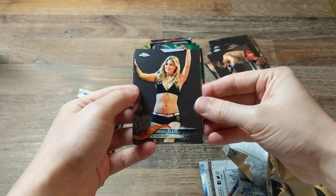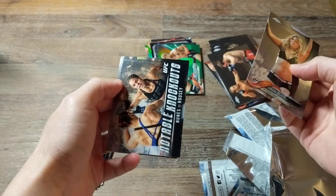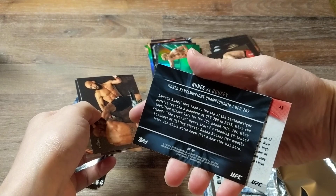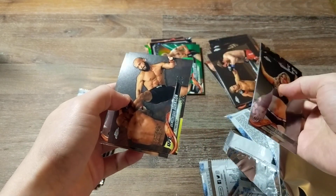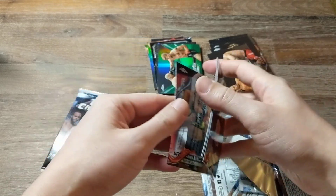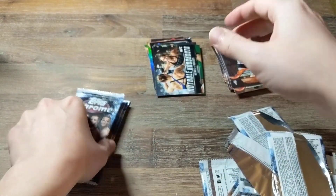Okay. Chrissy Blair — ring card girl, octagon girl. Notable Knockouts: Nunez versus Rousey. All right, that's a cool card. I like Amanda Nunez. Demetrius Johnson. Speaking of... Amanda Nunez.